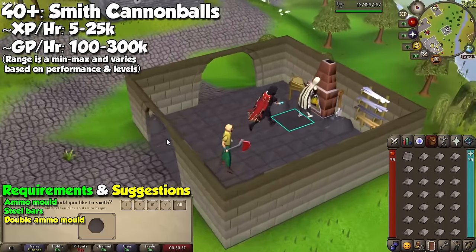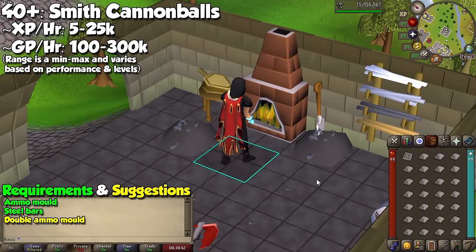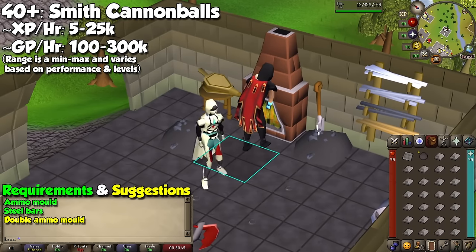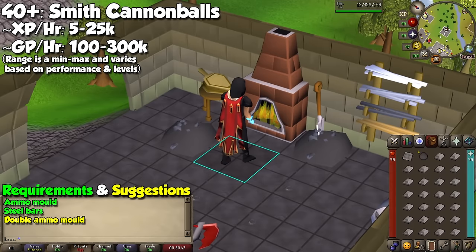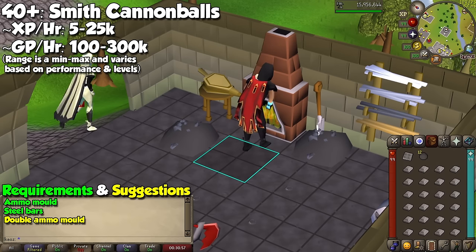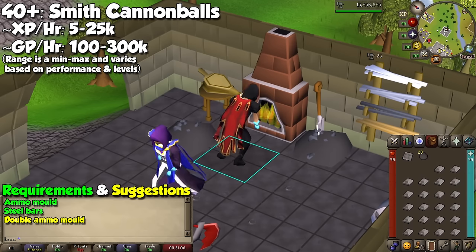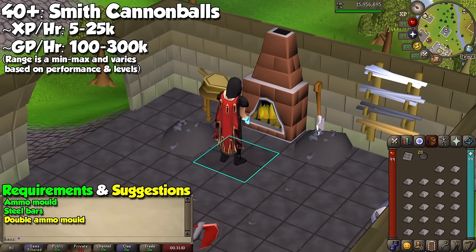The next alternative method is on the opposite end of click-intensive, and it's just smithing cannonballs — the most AFK activity of pretty much any skill that comes to mind, not counting the Nightmare Zone. Making cannonballs with your normal mold will have an inventory of steel bars ready in about 3 minutes. Because of bots or even other bosses that drop cannonballs like Corporeal Beast, Venenatis, and even the Phantom Muspah, this is not as profitable as it once was, but you will still walk away with a little bit of profit. The downside is that it is so slow that not many methods come close to how little experience per hour you'll be getting.